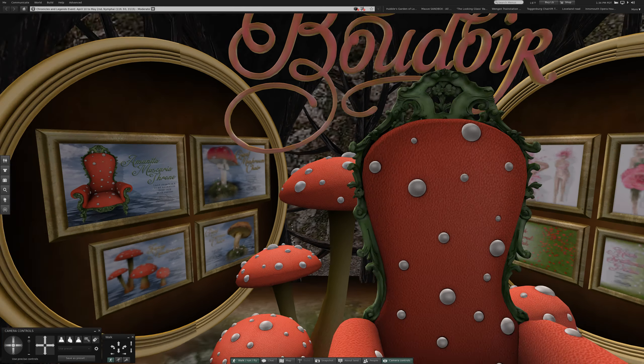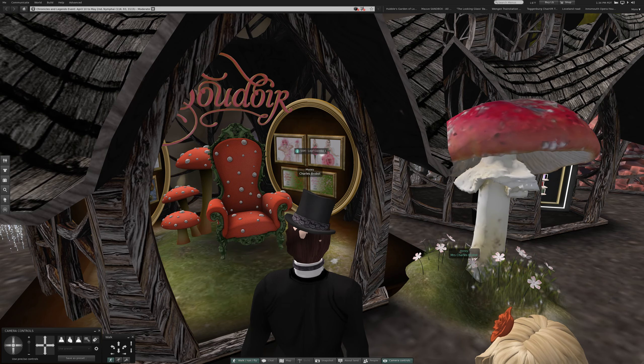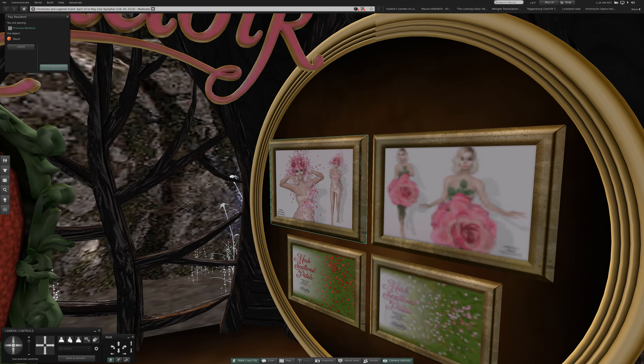Let's see. I even right-clicked. There we go. Pay — it wants $4.50 for that. Looks to be a wrap with flower petals. This says 'mesh scattered petals.' And this is obviously a dress with a great big flower on it. Might even have the avatar — the body and shape and all.